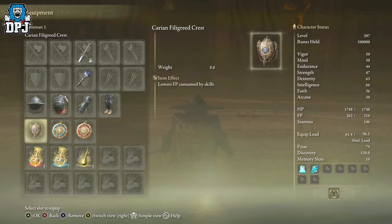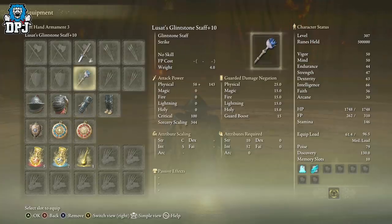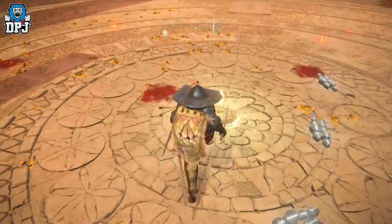For talismans, I've just got ones that help with health and a bit of Focus Points — though FP isn't really needed. The more you have boosting health, the better. These are what I used; I wasn't really thinking about them to be honest, probably noobish on my behalf, but either way.